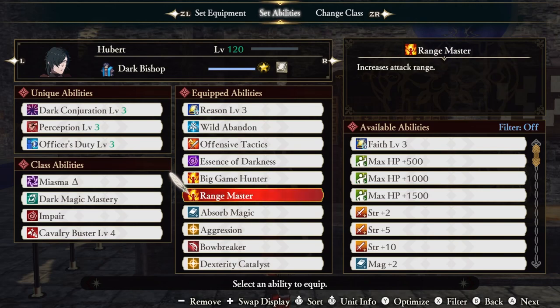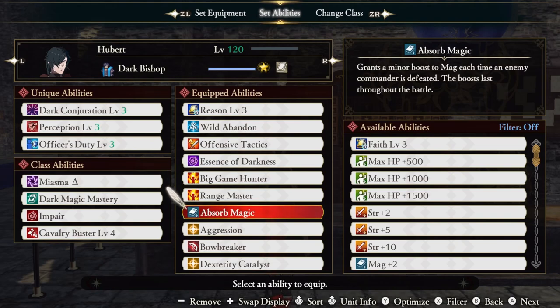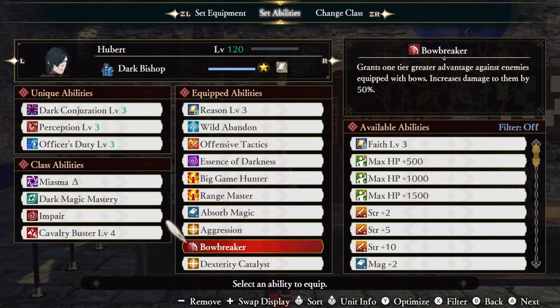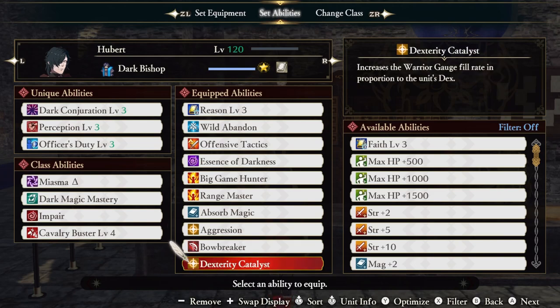Range Master gives us some more range, which is always welcome. Absorb Magic — I can't believe they gave Hubert Absorb Magic. This is probably one of the biggest reasons he's so strong. Absorb Magic gives us a magic stat boost every time we defeat a commander, and the buffs are permanent for the entire battle, giving him bonkers levels of magic. Aggression increases the Warrior Gauge fill rate whenever we attack an enemy that has a status effect applied, which we will pretty much have on enemies at all times. Bow Breaker gives us a 50% damage boost against bows, and Dexterity Catalyst increases our Warrior Gauge fill rate proportionate to our dex stat.